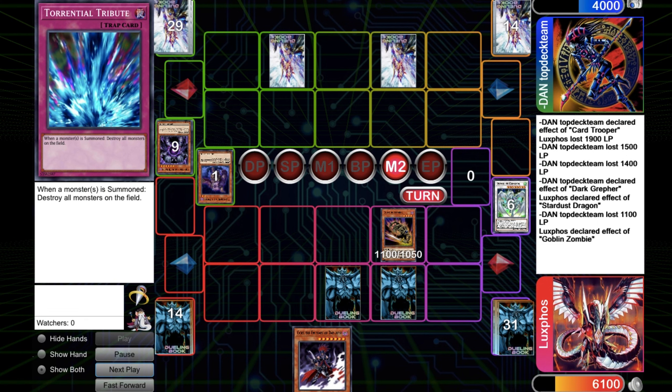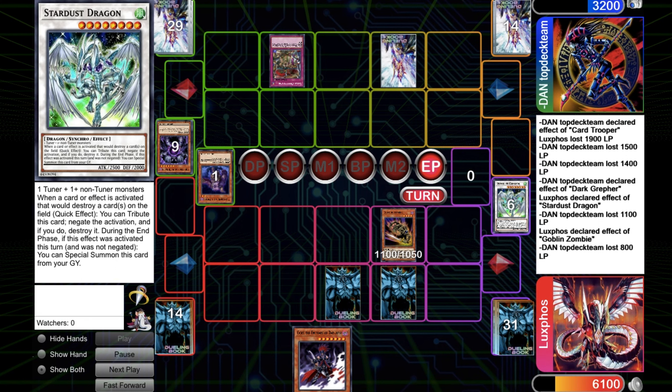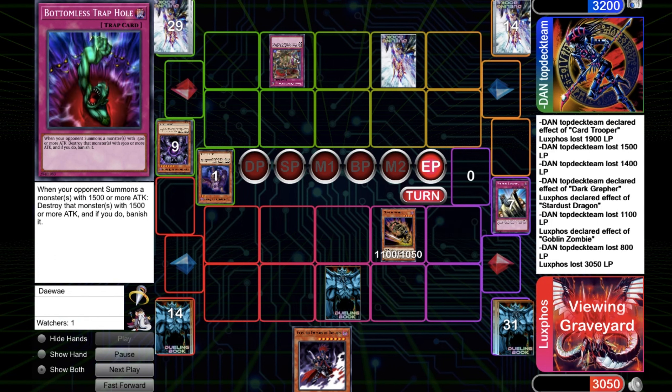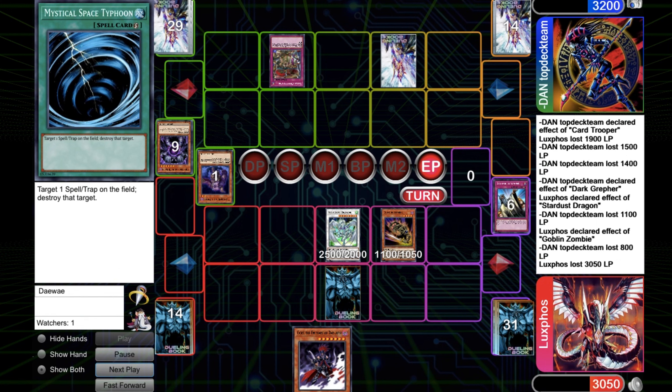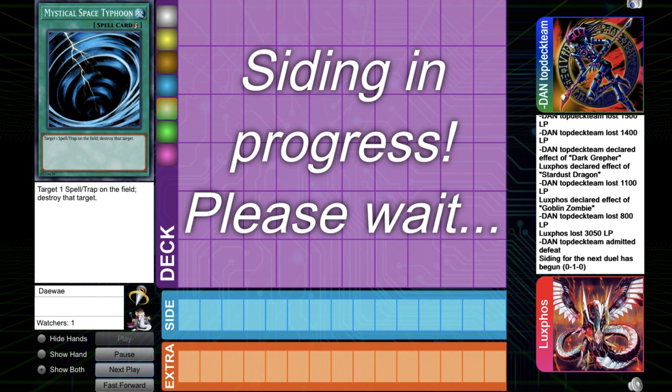I decided to set my Mystical Space Typhoon, but I could have kept it in hand. So he wants to Royal Oppression my Stardust, but I just Solemn Judgment it, paying half my life points. So my Stardust comes back, and he's left with a useless Bottomless and whatever he draws next turn. He draws an Area of Darkness, goes for it, has to banish the Armageddon Knight — and then just scoops it up. So we're going to game number 2.